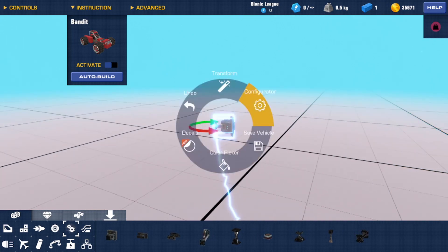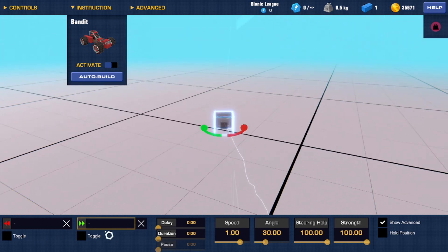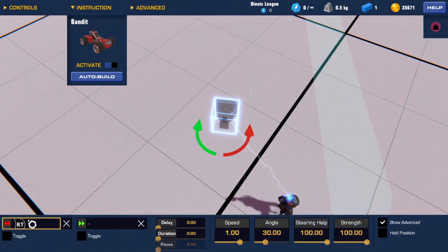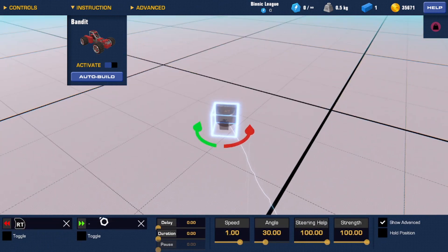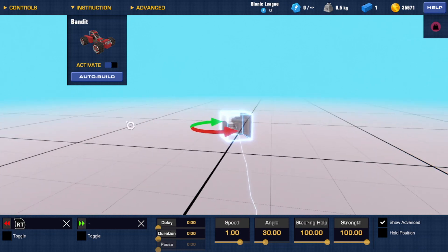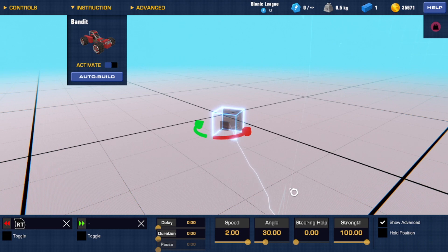The most efficient way I've found to do this is to get these hinges, then get whatever side is on the right — in this case the red side — and set that to RT. Don't set the other side, because if you do, what I'm going to show you later will basically make the invention implode. Now set the speed to the maximum possible, and set the steering help to nothing so that it will still accelerate just as fast at higher speeds.